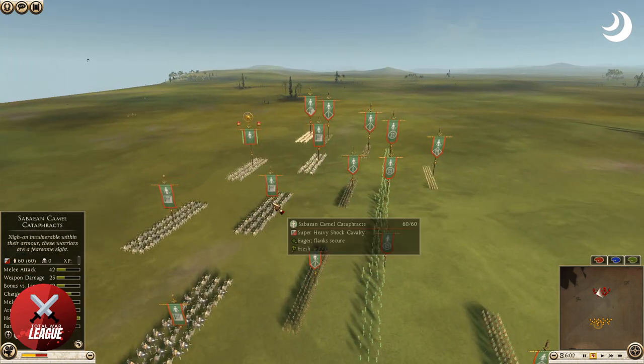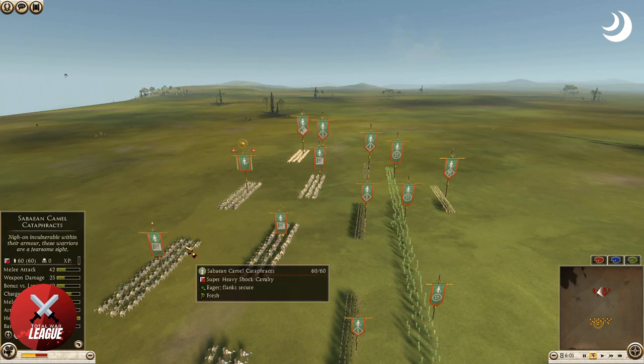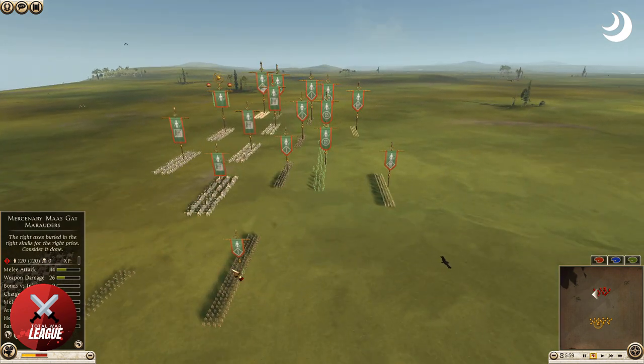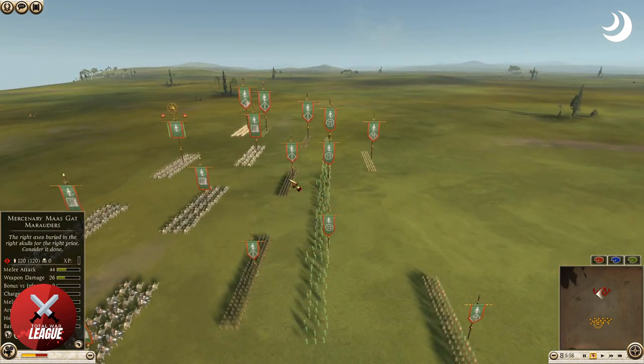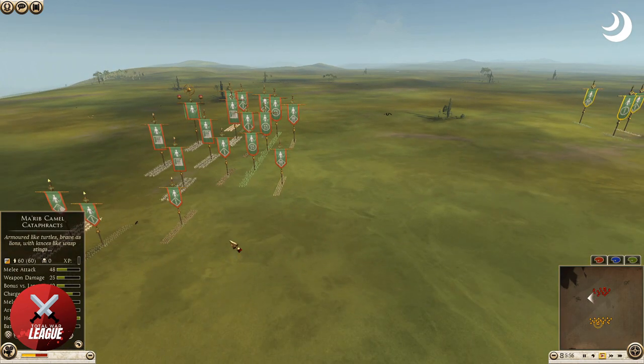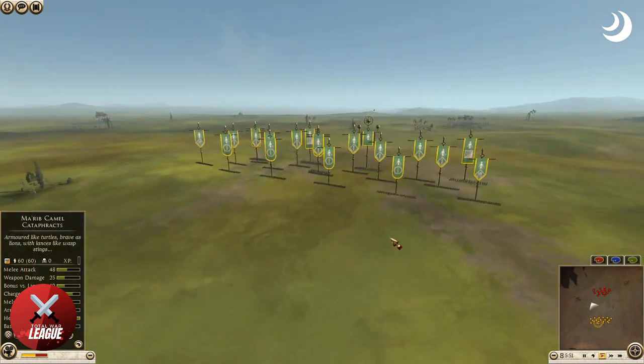Here is Ragnar's army: Sabines at the front — three of them, a fourth in the back — Marib general, two armored camel spearmen, two swords, some Gat marauders — four in the center — three slingers, and two desert spearmen. As you can see there's only six minutes on the clock, so this is going to be swift.